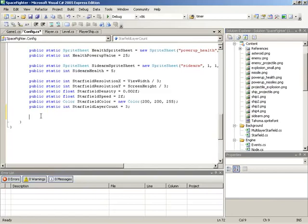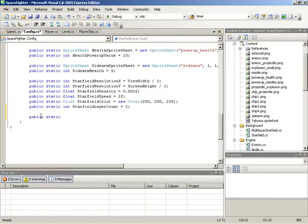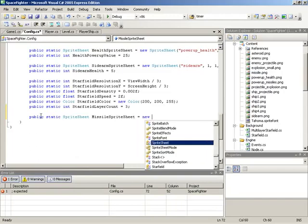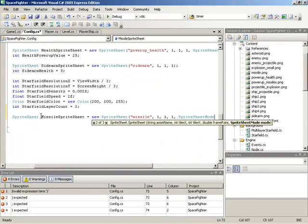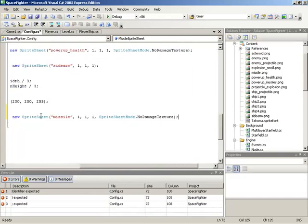Let's begin with the sprite sheet. We'll start with the field: public static, type is SpriteSheet. This sprite sheet is going to be called simply MissileSpriteSheet, and it's going to be a new instance of SpriteSheet. The asset name is simply going to be 'missile'. The animation parameters will all be one, because the sprite sheet itself is not animated — so one in X, one in Y, and a frame rate of one. We will be specifying a sprite sheet mode so that we can specify that this is a no-damage texture style of sprite.